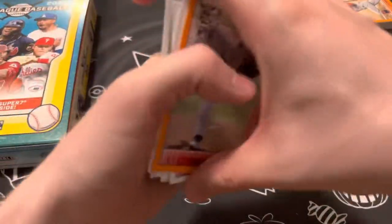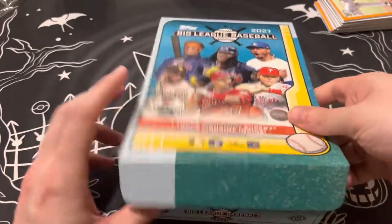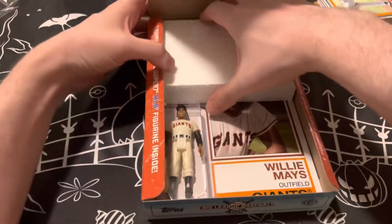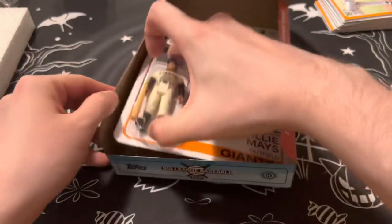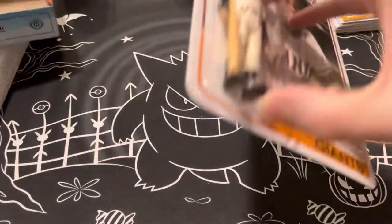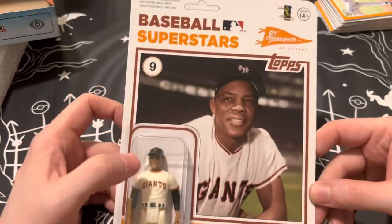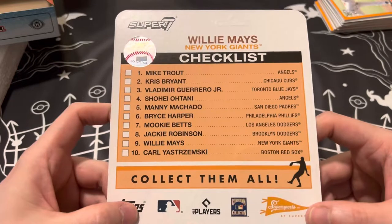Alright, that'll do it for the packs. Let's go ahead and get into the figure reveal. I'm just going to go ahead and rip into it. Oh, we got Willie Mays! Oh, we got a piece of styrofoam. Alright, yep, we have Willie Mays — outfielder for the Giants. Baseball Superstore. There's the checklist.